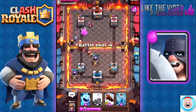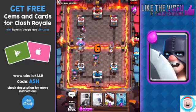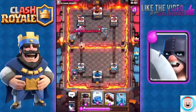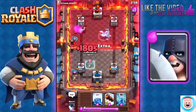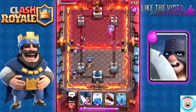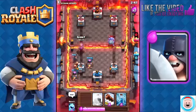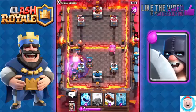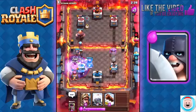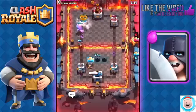He's got this defense going, but it's not going to be enough to stop us. He does have the Tornado. We're going to push on the other lane with the Prince, forcing him to play his Ice Golem or Bowler to defend. We're going to use the Furnace. He's using his Bowler to defend against the Prince. I know he wants to use his Graveyard Freeze — there is his Graveyard. We're going to Zap that, then just Lightning. And that's going to be game. Good game.